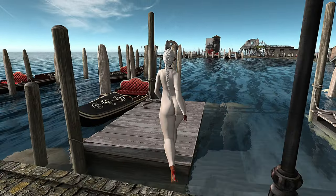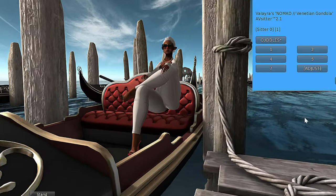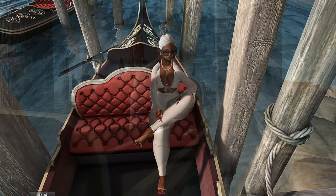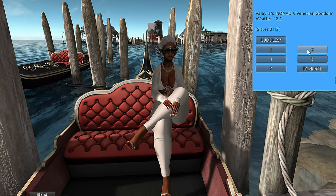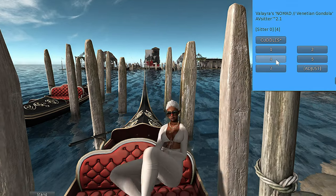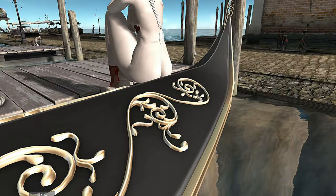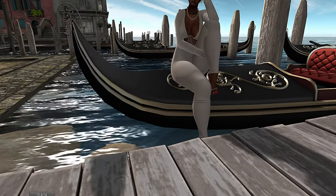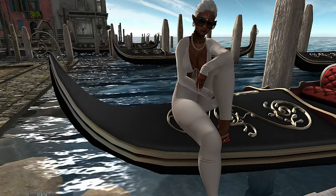I want to see the poses in one of these gondolas. There are lots of poses — let's see what poses we can do. Lots of cute poses in here! I love when objects have poses where you really don't need your own poses, you can just use the ones they have. Because this is super cute, super duper cute.